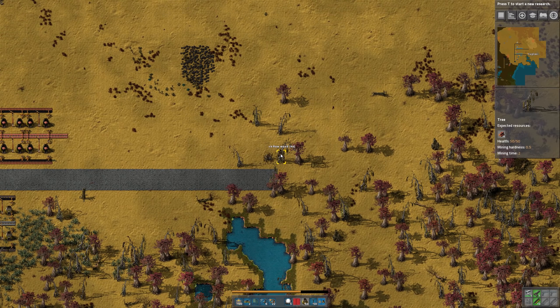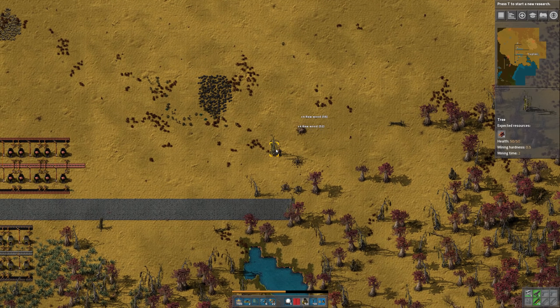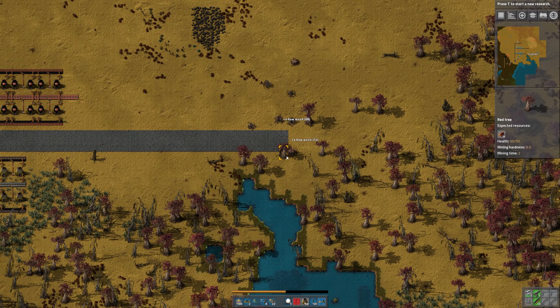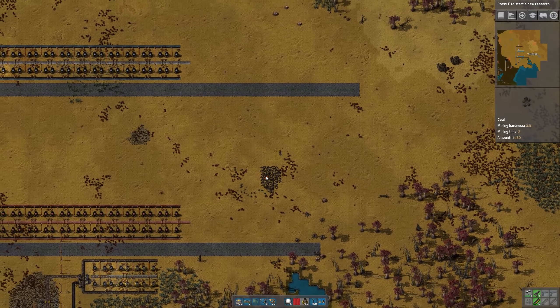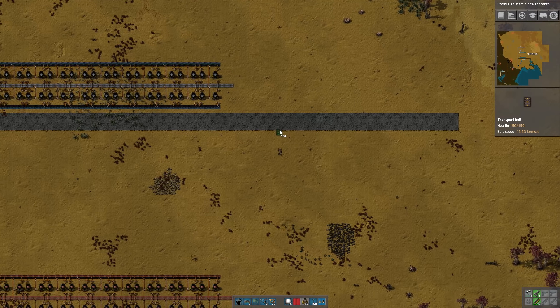With the current version of Factorio 1.5, landfill is now part of the game. In previous versions there was a mod for landfill that would allow you to fill in water if it was getting in your way — that's now part of the base game, which is great. So let's lay out our bus.